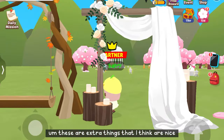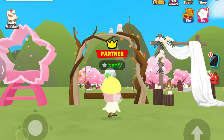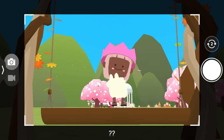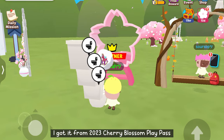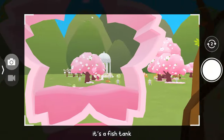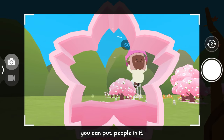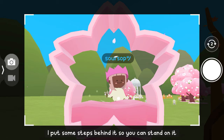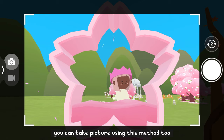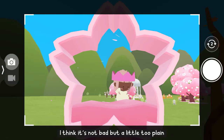There are some extra things that I think are nice but I haven't thought of a way to utilize them. And this one too — I got it from the 2023 cherry blossom play pass. It's a fish tank but I think it makes a good frame. Look, you can put people in it! I put some steps behind it so you can stand on it. You can take pictures using this method too — is it nice? I think it's not bad but a little too plain.